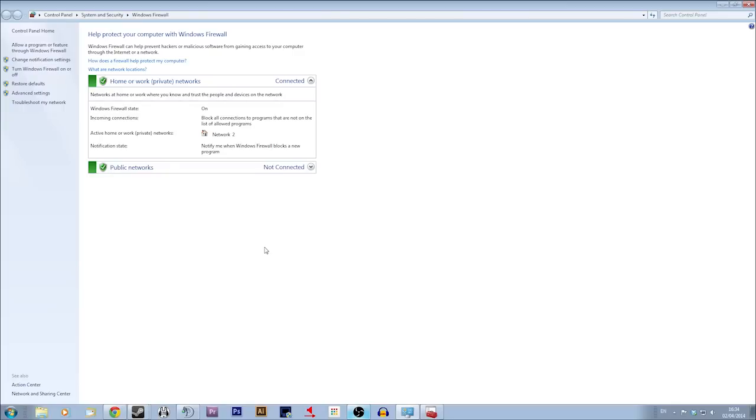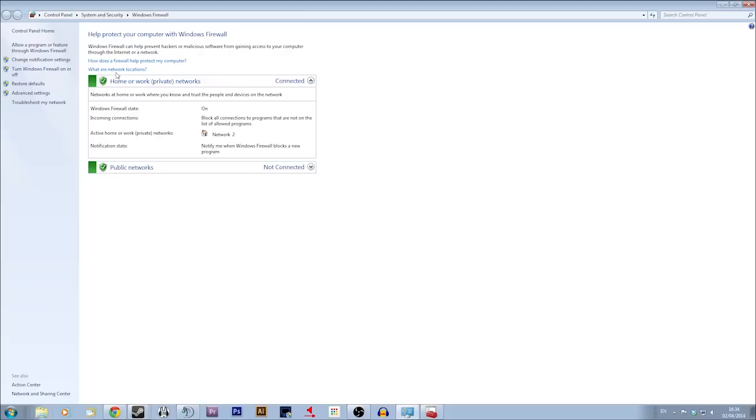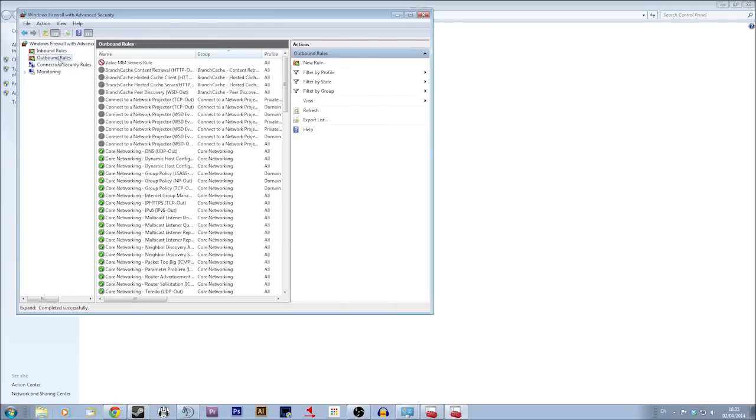So this is how you're going to block the ports so you don't ever have to connect to them. What you're going to do is go to Start and just search for your Windows Firewall. Click that and it'll bring you here. Then what you want to do is go to Advanced Settings and make outbound rules. You can see that I've already made the rule here, but this is how to do it — go to Outbound Rules and then New Rule.